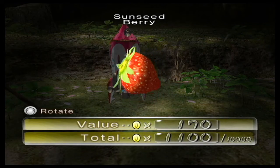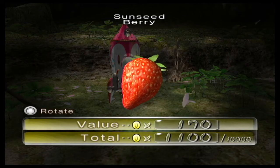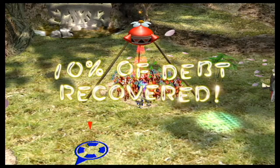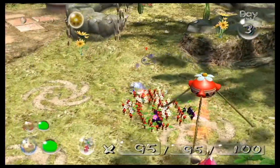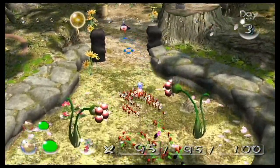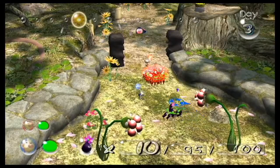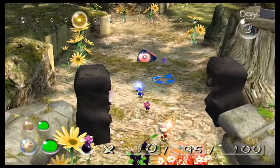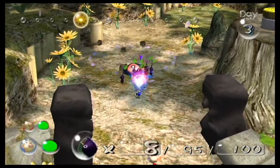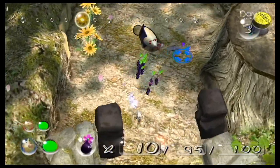Our first treasure here is the Sunseed Berry, worth 170 Pokos, raising our total to 1100. With that, we've reached our first milestone of 10% of the debt repaid. Next up, we have a little buried enemy which can be tricky to fight because of its position. Let's carefully take our squad of Purple Pikmin, and as soon as it emerges from the ground, toss Purple Pikmin to stun it. If we can't stun it, that might cause a problem, since its back is invulnerable and we can only attack its face.